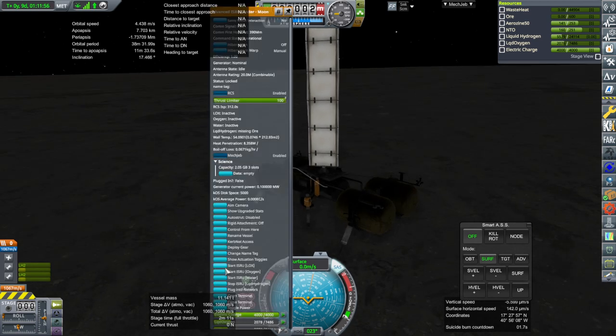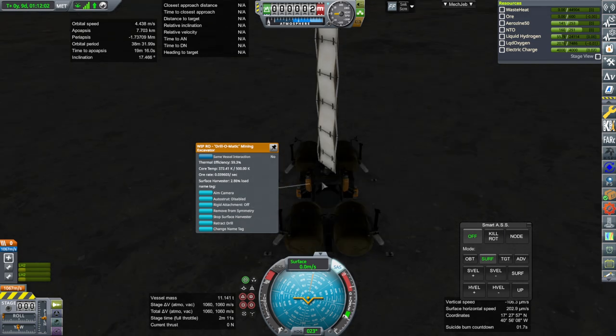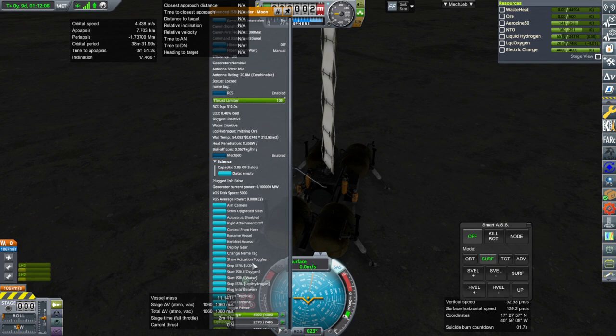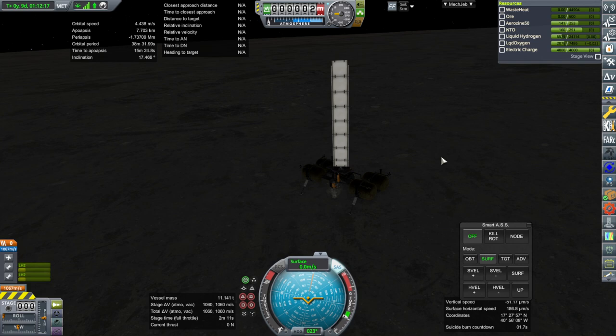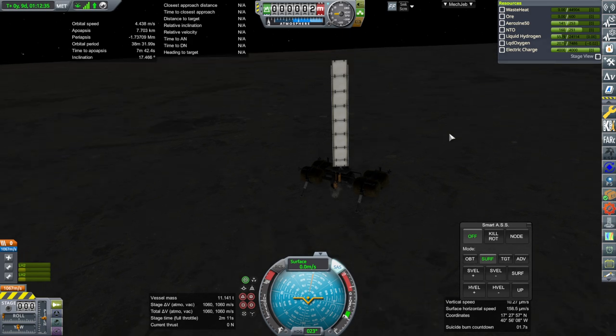Let me start the surface harvesters again and keep everything running until it all tops off. It should top off in the background — we'll check that — and maybe we'll have a full load of fuel after we check back later. Somebody said that the simple logistics thing doesn't work with Kerbalism. I'm hoping that's just the life support aspect and we can still transfer propellant, which is all I really need. Maybe the simple logistics won't work with Kerbalism as far as sharing life support is concerned.